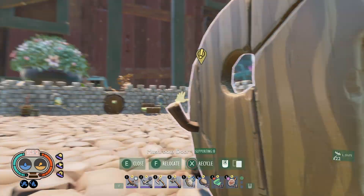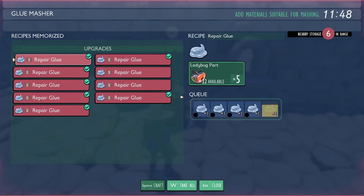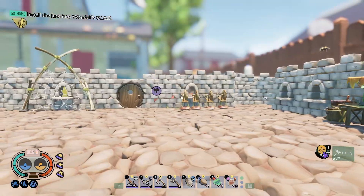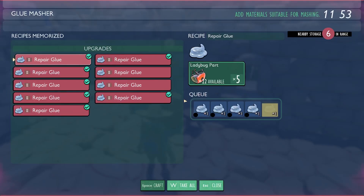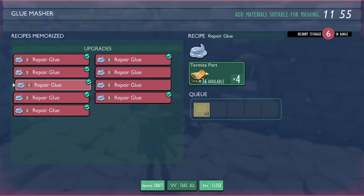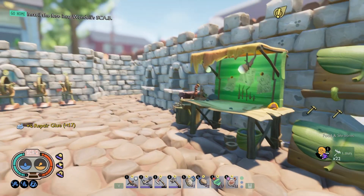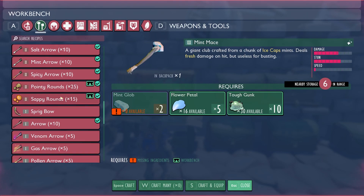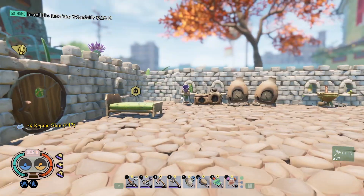Because those termites — those termites are terrible. Like seriously, I can't think of a weaker bug on the entire yard. Look at this — all this is making repair glue, but using those termite parts. I had a bunch. We've got 36 termite parts. I don't really know what I need termite parts for besides obviously crafting my armor. But if we're going back over there, we're going to get more termite parts anyway. I'm not too concerned with it.